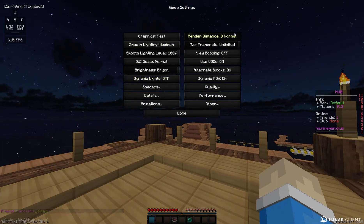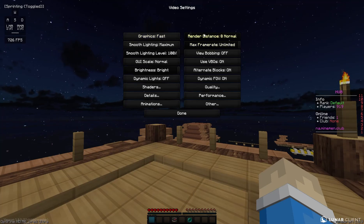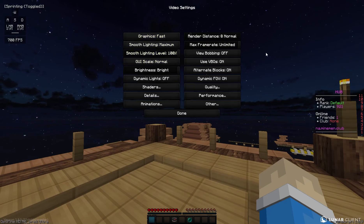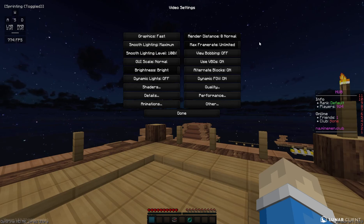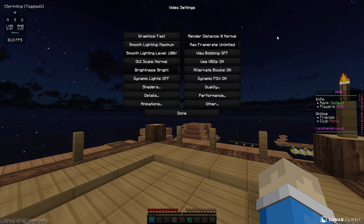So let's take a look at the video settings. Main things that are important here: fast graphics, render distance at 8. I don't set it to 4 because render distance 8, at least you can see stuff around you. If you set it to 4, I find that it is a little bit too low for my liking. But of course you can change that to 4. You want the frame limiter to be unlimited, so your frames can go as high as your computer can handle.